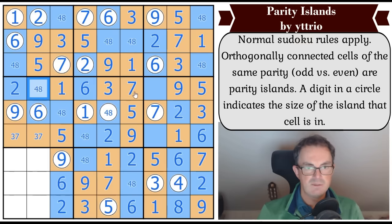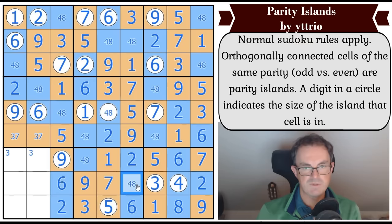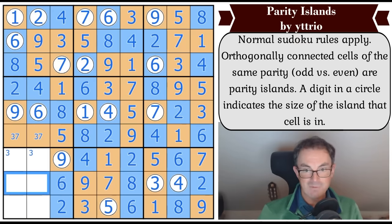Four eight again - there are four-eight pairs everywhere. Hang on, are we getting into deadly pattern trouble? I think we're going to have to work out how to do this. There's a three in one of those squares - one of these is odd, one is even. Oh no, I've got a four here - that's what's doing it! Eight, eight, four, four - we can see that's a four using the size of the region. So that's an eight, that's a four, that's a four, and that's an eight.